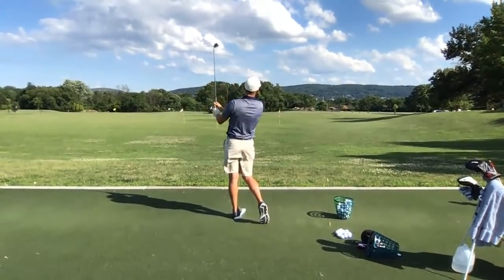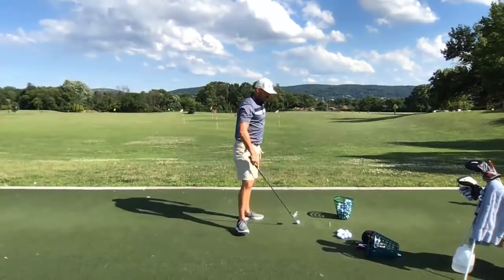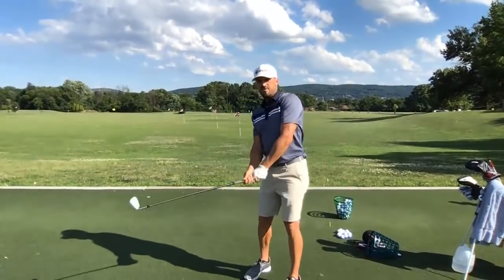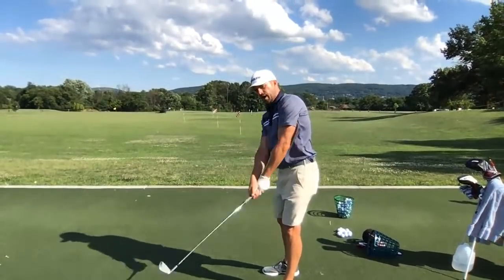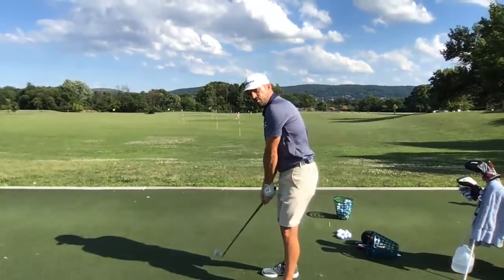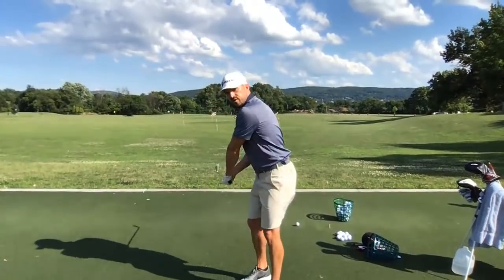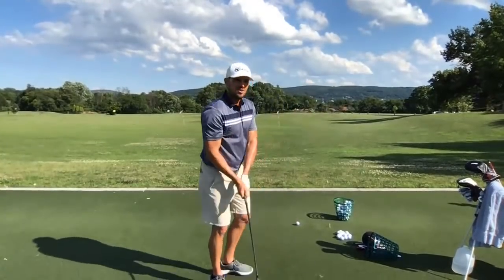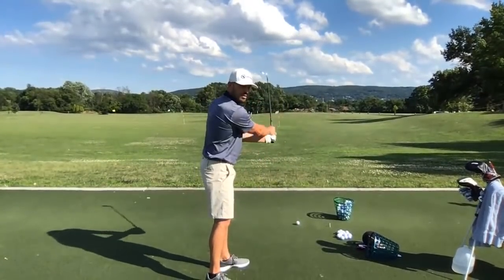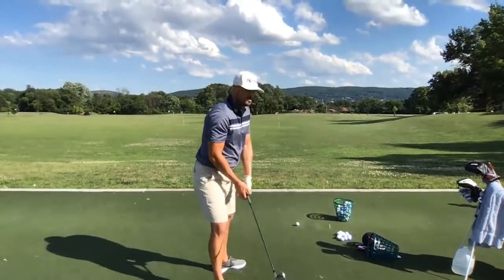For the draw feel: the club head goes to the right and you're free with your release, letting your right hand release pretty aggressively and roll the face a little. For the fade: it's coming more left and under, the face more up toward the sky — holding it off. You can also make these changes purely through setup without changing your swing at all.